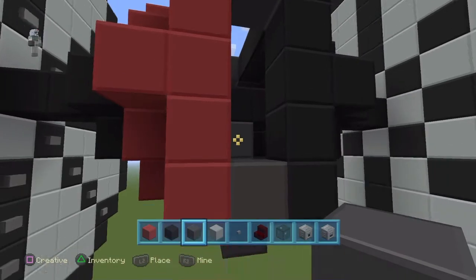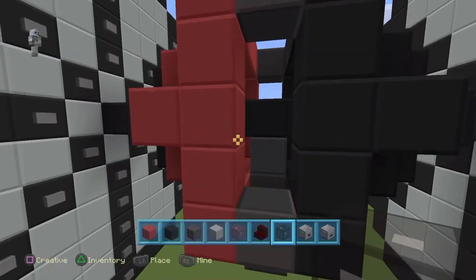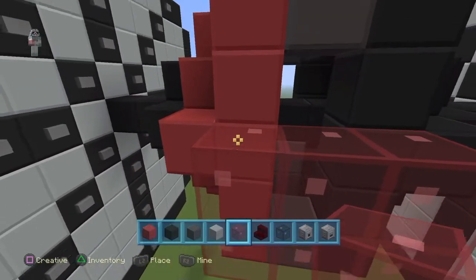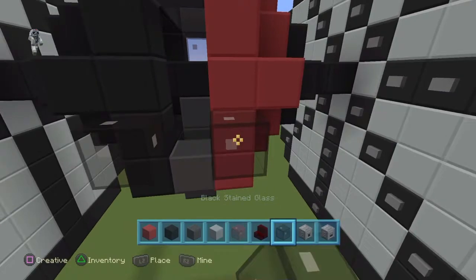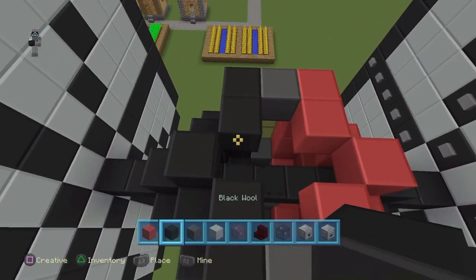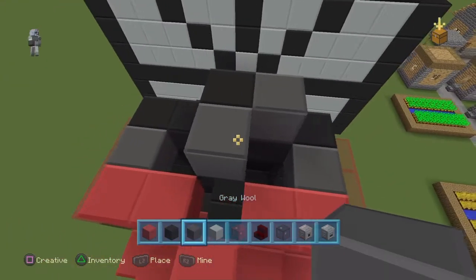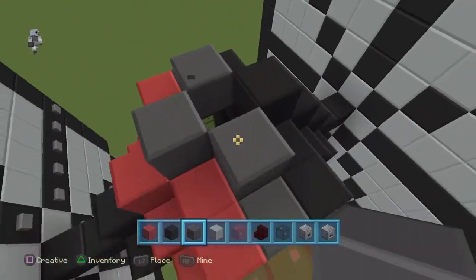Then switch over to red stained glass and probably replace the buttons — you will need those. Make it like I am. Once you are done with that, go on to the other side. Switch to black glass and make it like a black window — two layers of black glass, then a layer of red. When you are done with that, break these two blocks to make it look like a plus sign, then go up one. One side with the black, one grey. That grey one I just placed on the red side is supposed to be red.